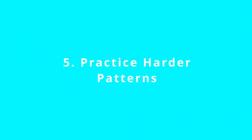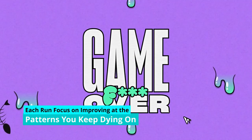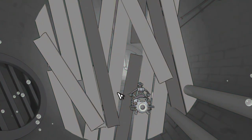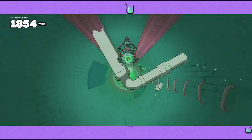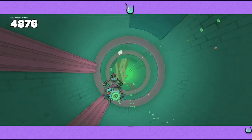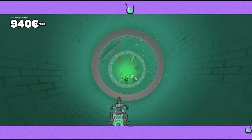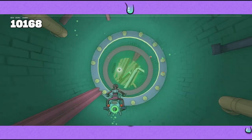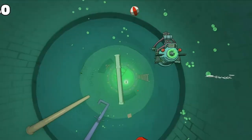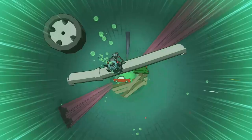Practice the harder sewer patterns and obstacles that consistently kill you. Common trouble patterns include: dashing through obstacles, multiple wood sections requiring timed breaks, multiple fan sections with grates blocking entrances, or a mix of both, and wood sections immediately followed by fan sections in various sequences. Notice what kills you most, and each time you die, come up with one new thing to try. Keep adapting and adding 1% improvements — they compound into a bigger skill set.